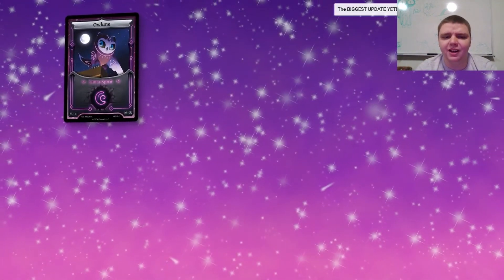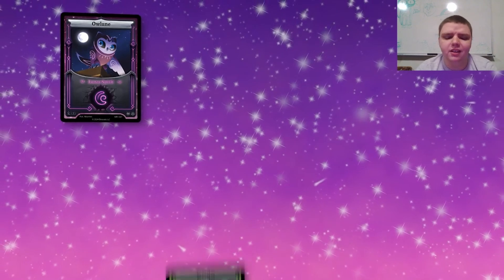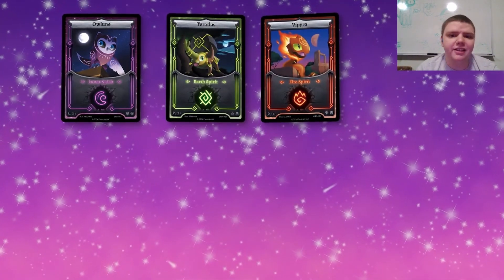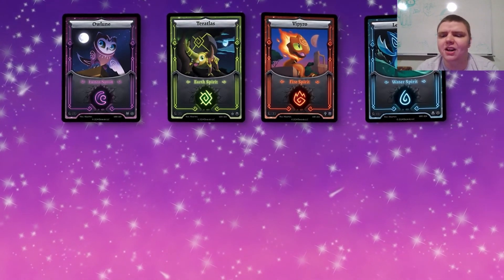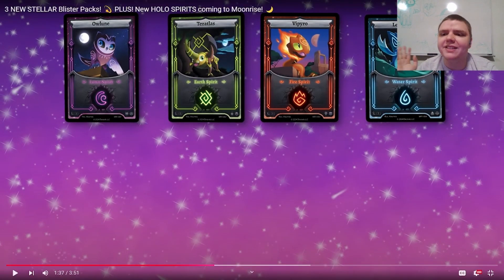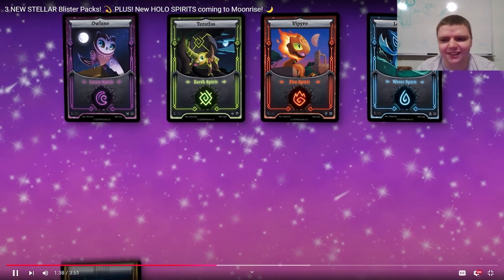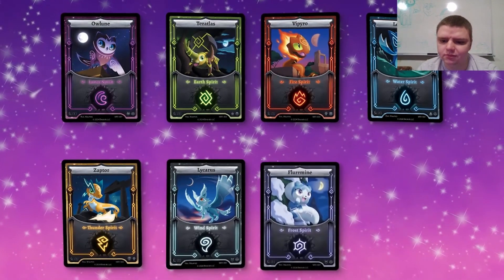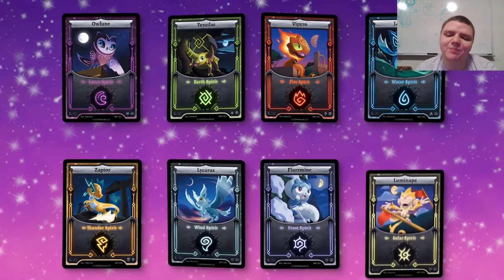Kicking it off, we've got Aloon the lunar spirit. I think I prefer the Daybreak Aloon a little bit more — it had more of a stencil-ish, painted look. We've got Vipyro staring up outside of a broken down Coliseum, Vipyro and Leviathan jumping through the waves. I love Leviathan — every single Leviathan art that I see is just so good. Zapter looking elegant as ever. Lycarus gently glides through a night summer's breeze. Flermont just hanging out in a tree, looking super good. And Luminape on top of the Temple of the Sun.